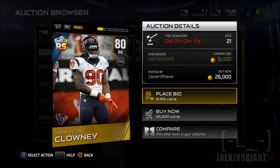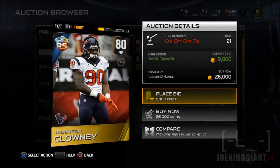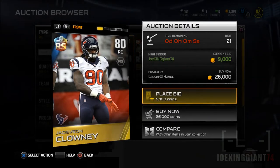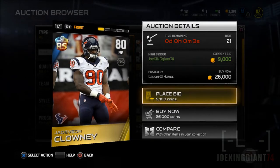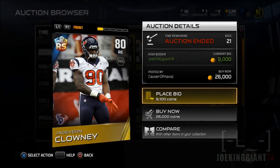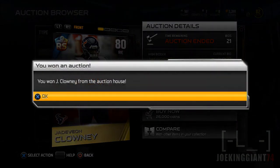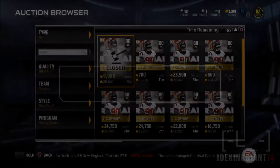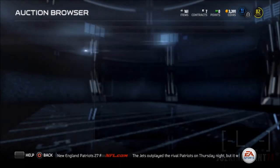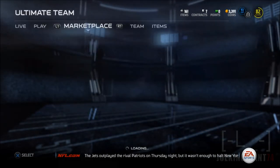I want to get the run-stopper version because I don't want anyone running counter plays or misdirection on me. In my first playoff game I faced a guy with Adrian Peterson — he hit a counter to the left and took off. I don't want that happening again, so I'm recruiting the run-stopper Jadeveon Clowney with a double run-stopper ability.